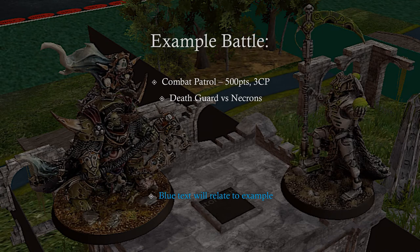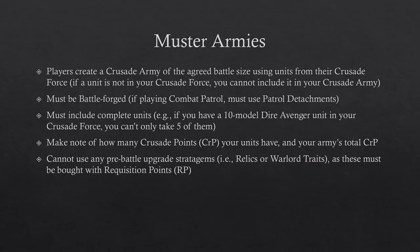Throughout this I'm going to be covering an example battle, which will be a combat patrol, or 500 points, of Death Guard against Necrons. Any text in blue will refer to this example. As with matched play, the first step of a narrative battle is to muster your army. Players will need to create a Crusade army of the agreed battle size using the units from their Crusade force.